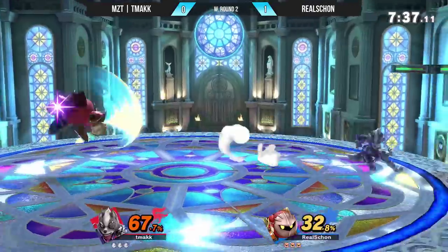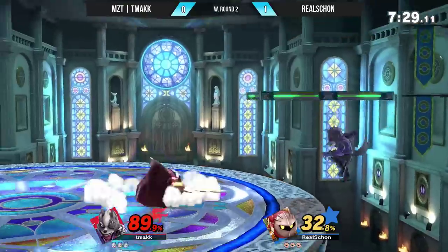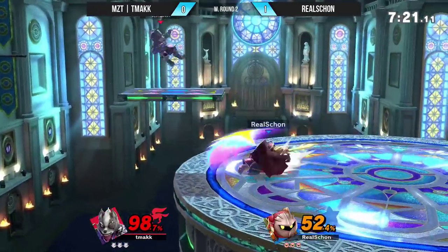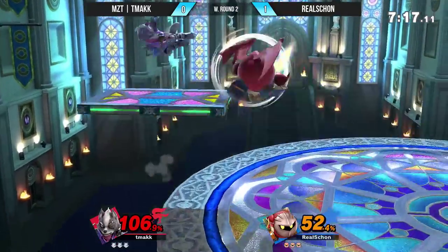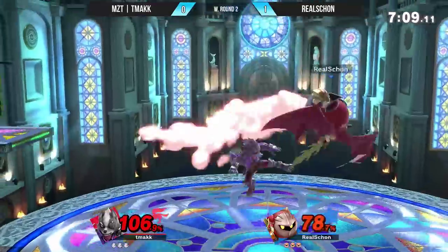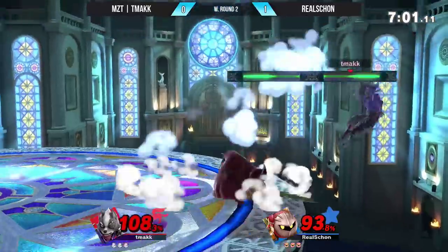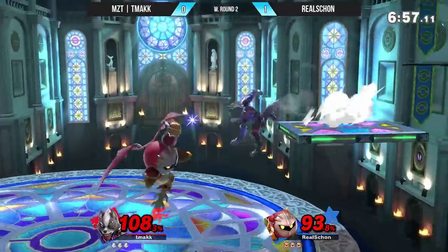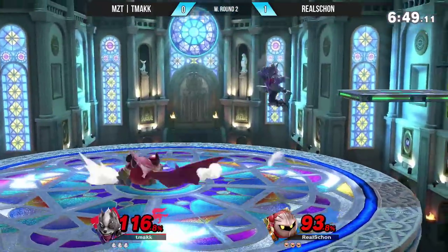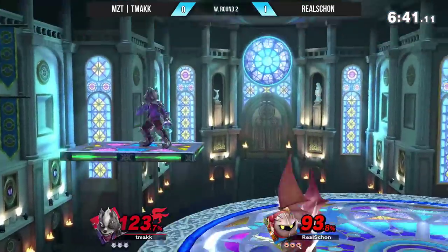Beautiful. Poor Meta Knight. Shielding — that was a good block punish. It's so bad, because the second that you are placed at the end of the stage, you're either going to be getting ledgetrapped, edgeguarded, or put onto these platforms. It's just not pretty. Not getting any up there. That was a really good chase. Gotta be turning around before you get that down smash — who knows, that might have been able to kill him. Nair doing its work. I know Nair to be used as something of a mix-up offstage. People typically try to DI away from Meta Knight when they're offstage, but if they're doing that and they get Naired, they die.